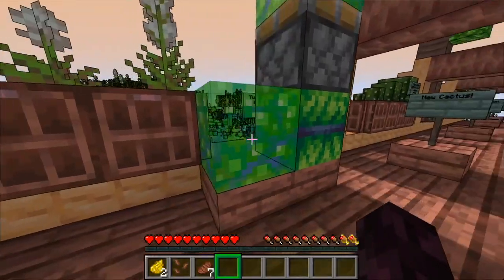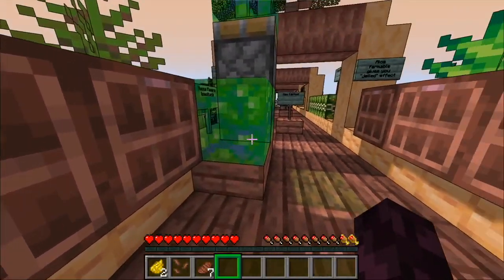The next feature is that you can make an aloe gel by combining aloe leaves with a bottle. And if you do a 2x2 of the aloe gel, you get the aloe gel block.